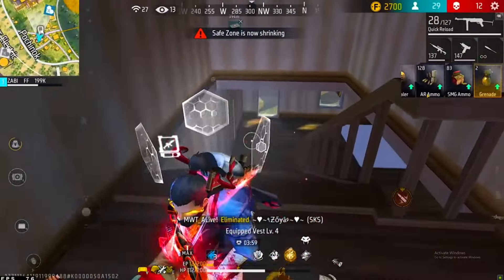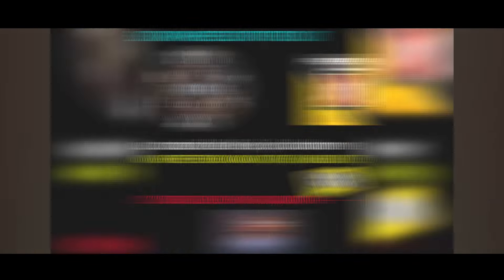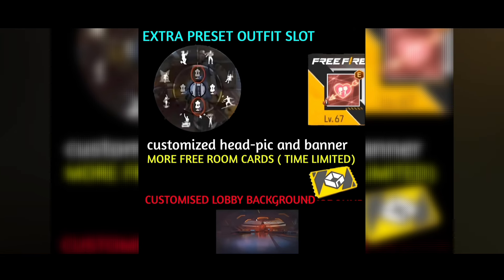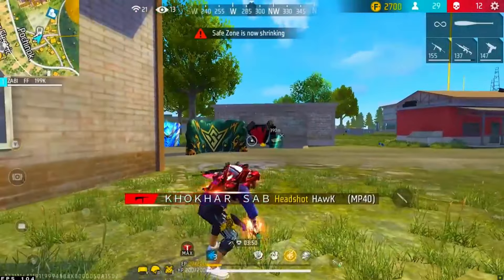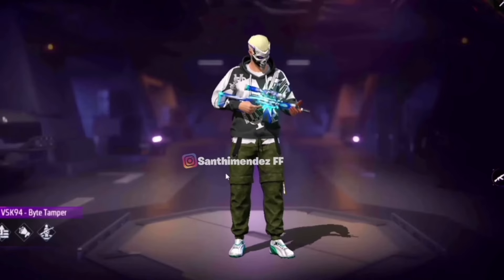Because of this video, we are going to have a nice mode. We are going to be famous in the game. Now we will go to the show. In the case of V-Bucks, we are going to have E-Bucks. There are privileges for the E-Bucks — outfits, clothing, a head pick, a banner, a time limit, room cards, and a customized low-beam background. We have to edit this with the privileges.